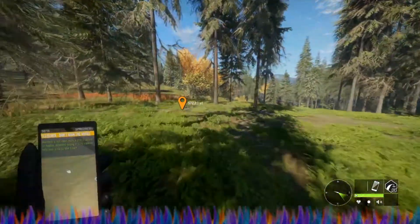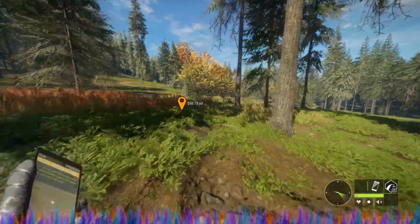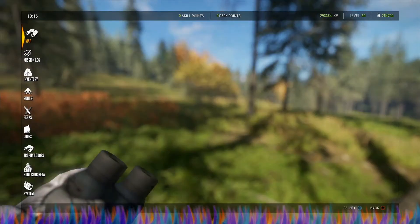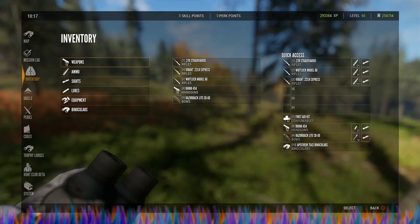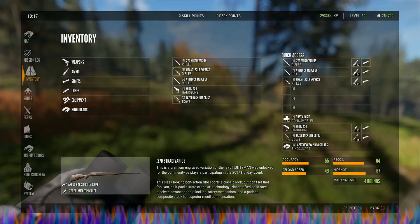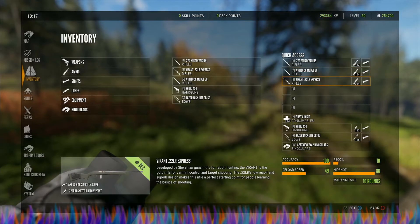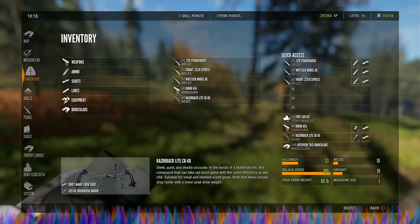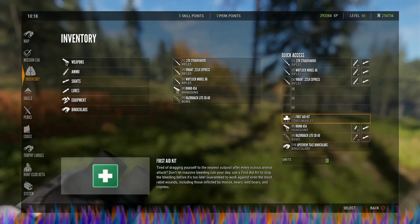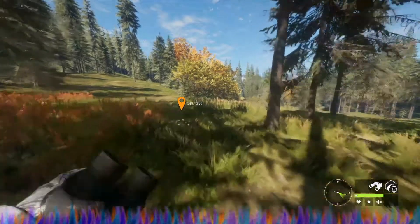We will take it with the 270. Let me show you my current loadout — this covers everything for the map. We have the 270 Stradivarius, the Whitlock Model 86 30-30, the 22 rifle, the Rhino in case we run into any bison, and the bow just in case. We also brought some first aid kits and our binoculars.